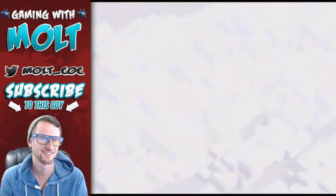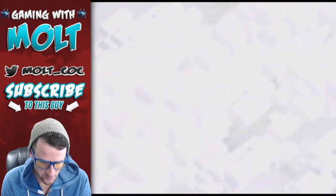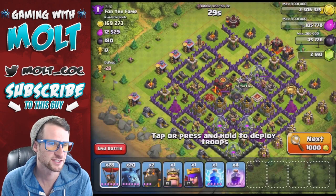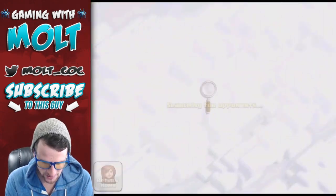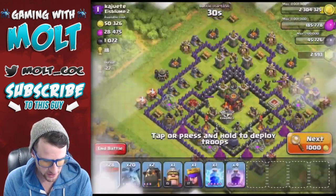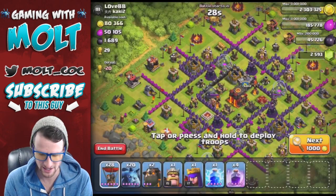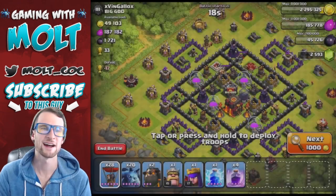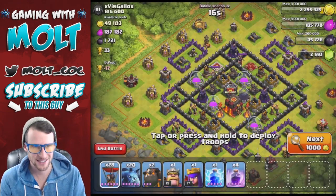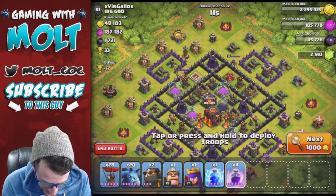I really wanted to attack that base. We're gonna finish those spells - that one would have been great because he only had one Inferno Tower. We'll go ahead and skip through, and once I find a base I will be back with you guys. This base we can definitely get the one star, so I'm definitely going to attack it.